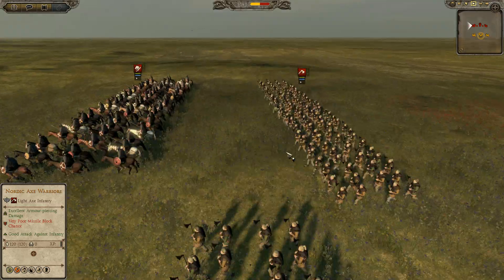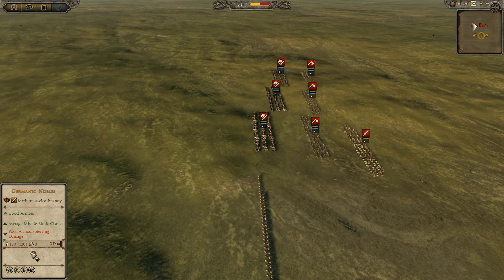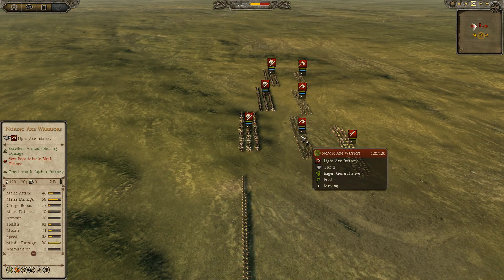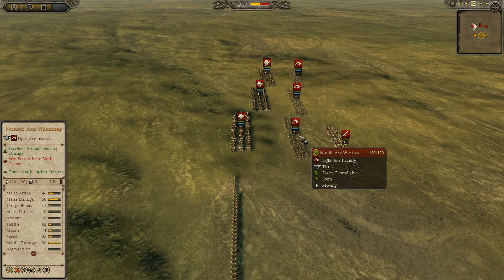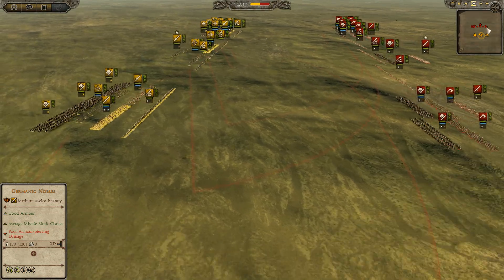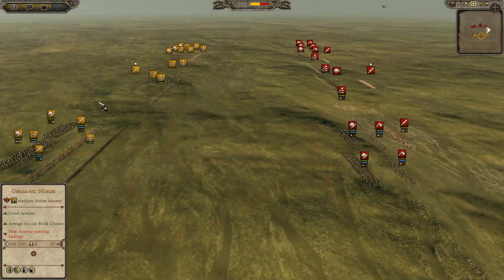These Nordic Axe Warriors, if they get a charge off onto infantry, they will do so much damage. Let's look at their stats: 48 melee attack, 56 melee damage, and 57 charge bonus. That is massive, and on the charge they will wreck any unit — even elites. Well, it depends on the unit, but still.